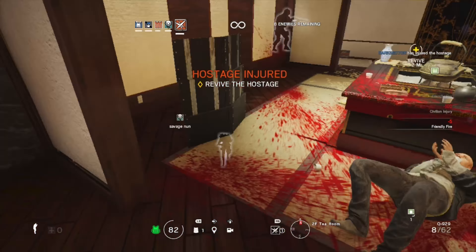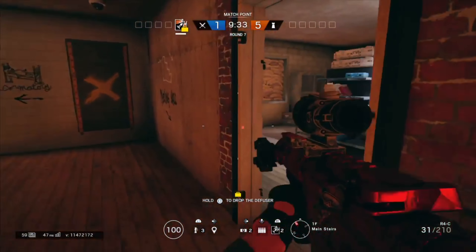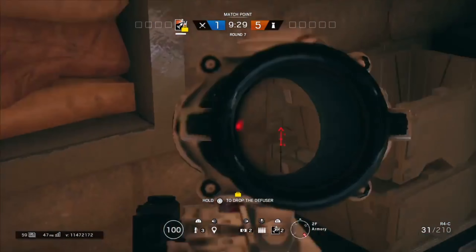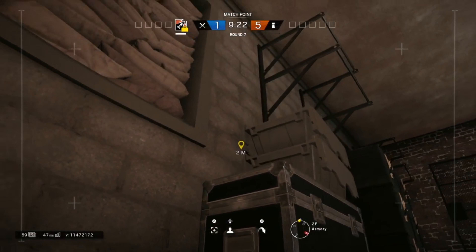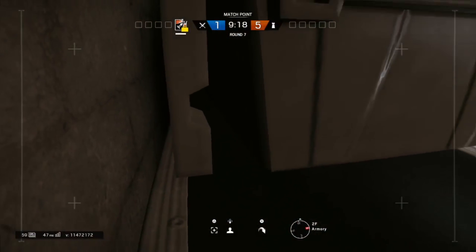Now without wasting any more time, let's get straight into it. First of all, all you want to do is make your way up to the armory on the second floor. Now just deploy your drone and try and squeeze behind this box. This glitch is a little bit more difficult than the others but it's still pretty easy.